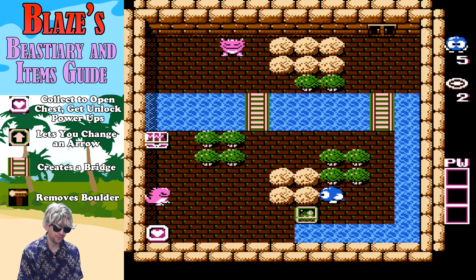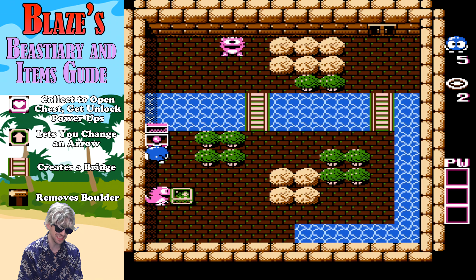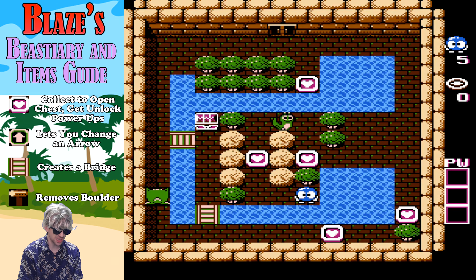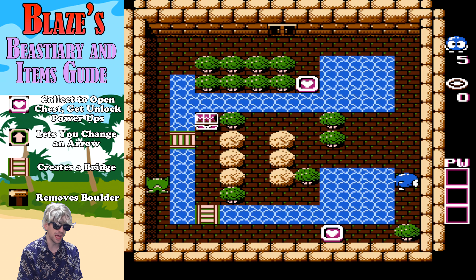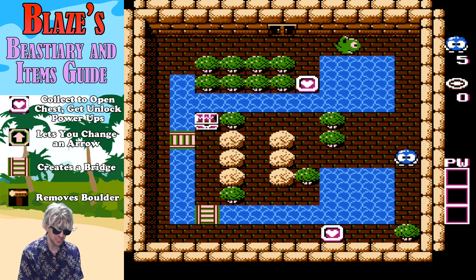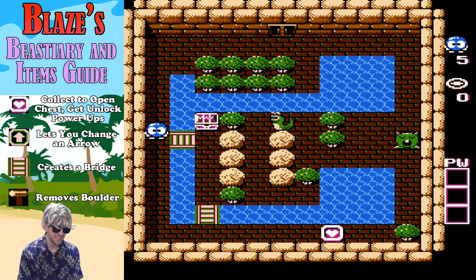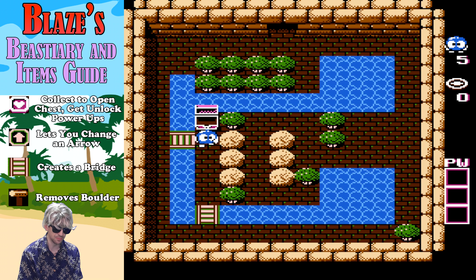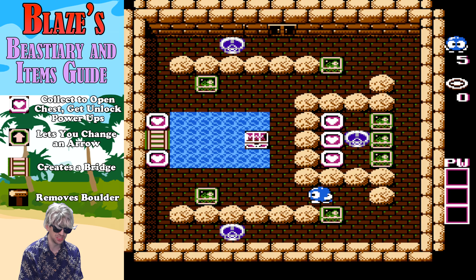Let's talk about the items you will find in Adventures of Lolo. First, we have the Heart Tokens — you gotta collect all of these to open the chest to get to the next level. But in certain levels, this will earn you some additional abilities or items, such as shots for your Egg Launcher. You can use this to trap enemies in eggs and move them around as you might need to complete the level. Sometimes this will unlock the Arrow Token ability, so you can reset and change the direction of an arrow on the ground. We have the Bridge, which you can use to cross water in certain spots. And last but not least, the Mallet — doesn't come up a lot, but we can use this to clear out a boulder to complete certain levels. Just the basic items you will find through the Heart Tokens in Adventures of Lolo.